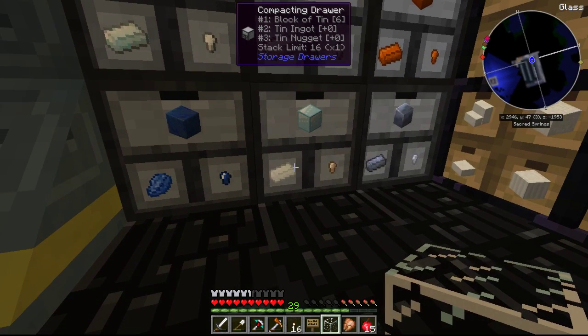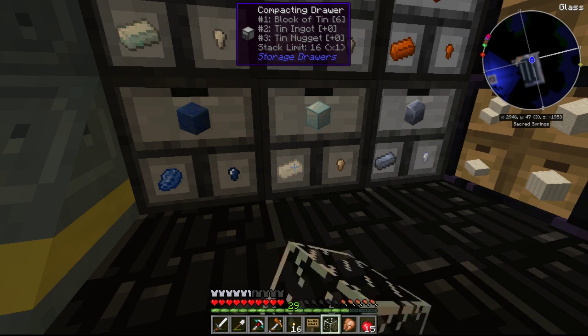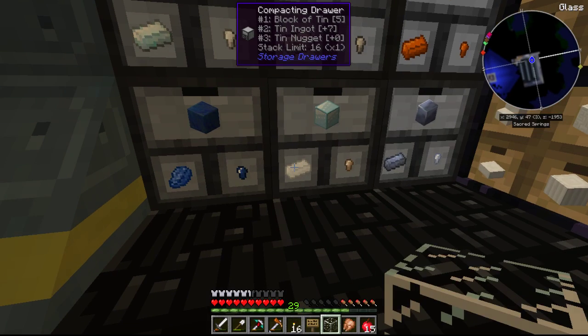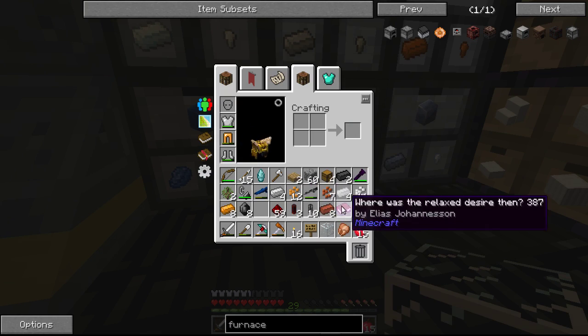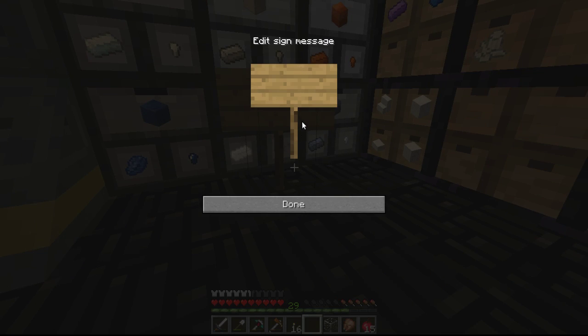So I need to have four tin ingots. That's one, two, three, four. Right? Four. Okay. Now I also brought a sign, so put that down — I-O-U-5-tin-ingots, squiggly line, RB, squiggly line. Done.